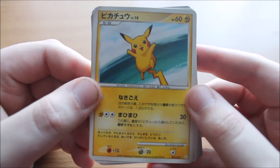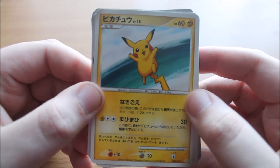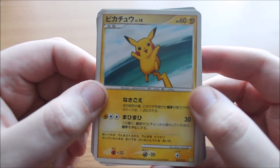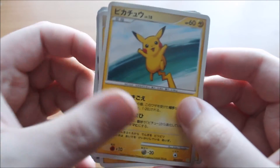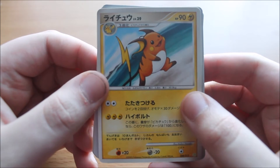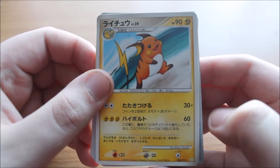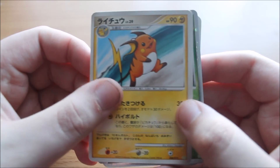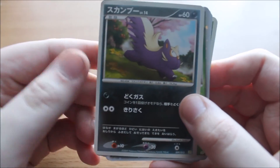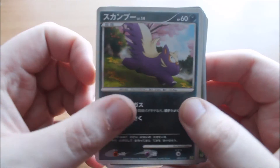Pikachu — classic! Hanging out by the beach there, 60 hit points. Love these artworks — that's what I love about promo and special sets, sometimes the artwork is just really amazing. And Raichu — because Raichu is awesome as well, also by the beach, 90 hit points, looks actually pretty good and pretty sturdy. And a Stunky — why do we have Stunky? I have no idea, but we have it, which is pretty cool.